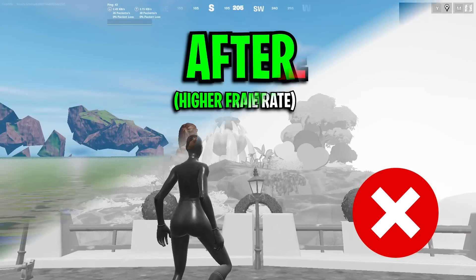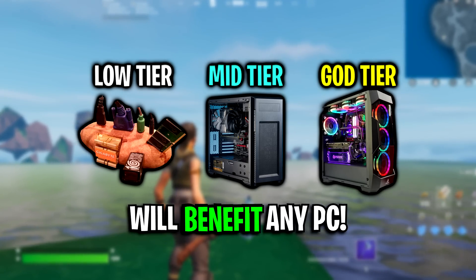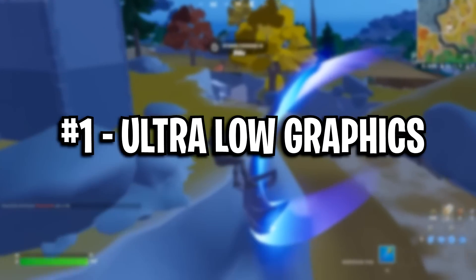These are 5 methods that will help you get higher FPS on any PC. Method 1: use ultra-low graphics.